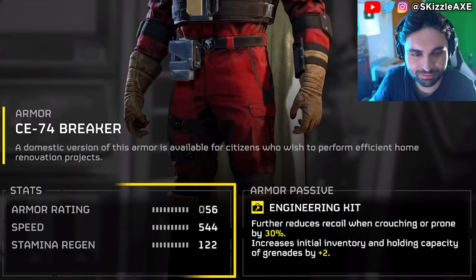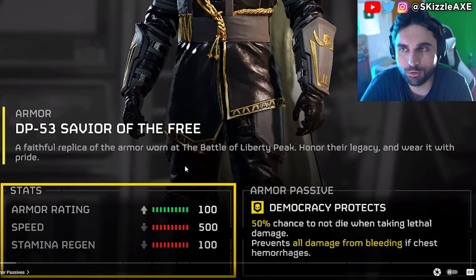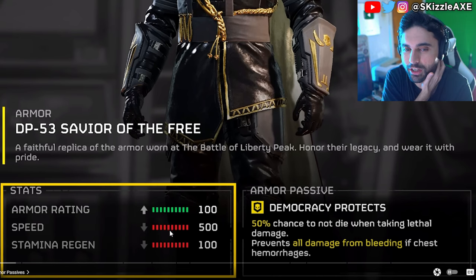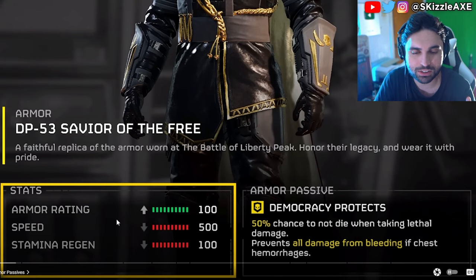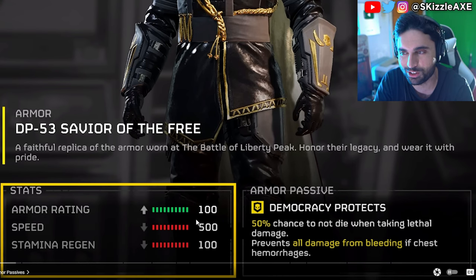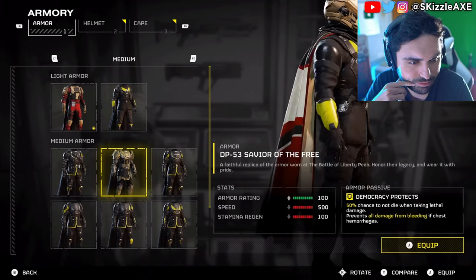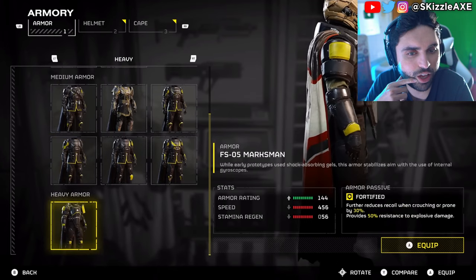Another thing to note is that you have armor ratings, speed ratings, and stamina regeneration — all of which can make a big difference. The armor itself is split into three categories: light armor, medium armor, and heavy armor. Heavy armor has more armor rating but lower speed and substantially less stamina regeneration. Medium armor is the middle of the pack. Depending on the kind of player you are and the type of activity you're doing, that could actually determine what armor you bring in.